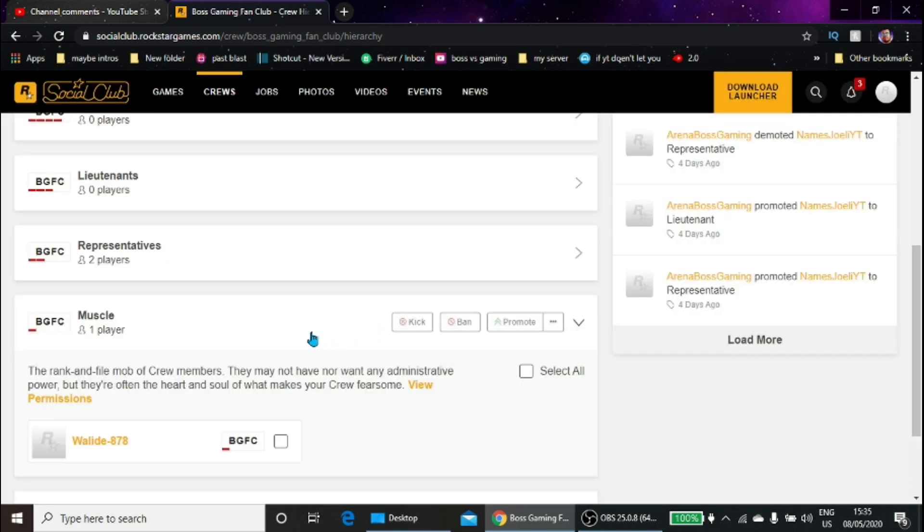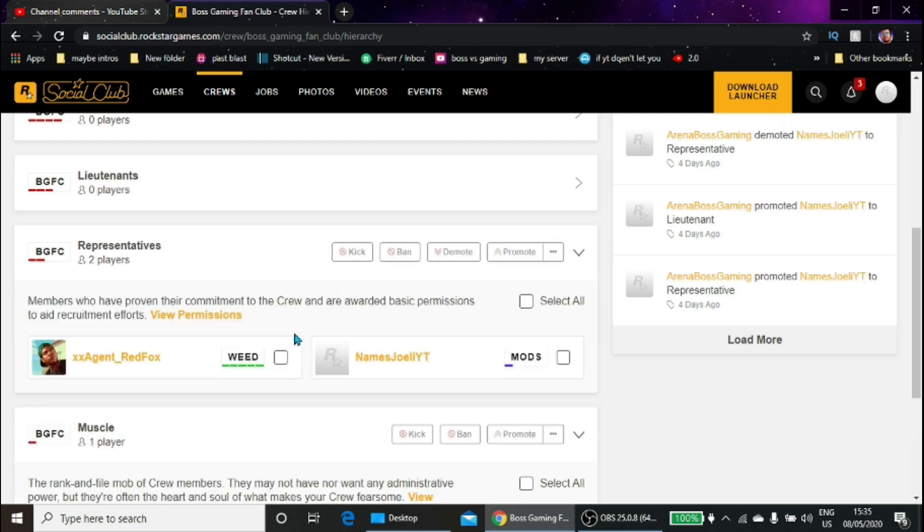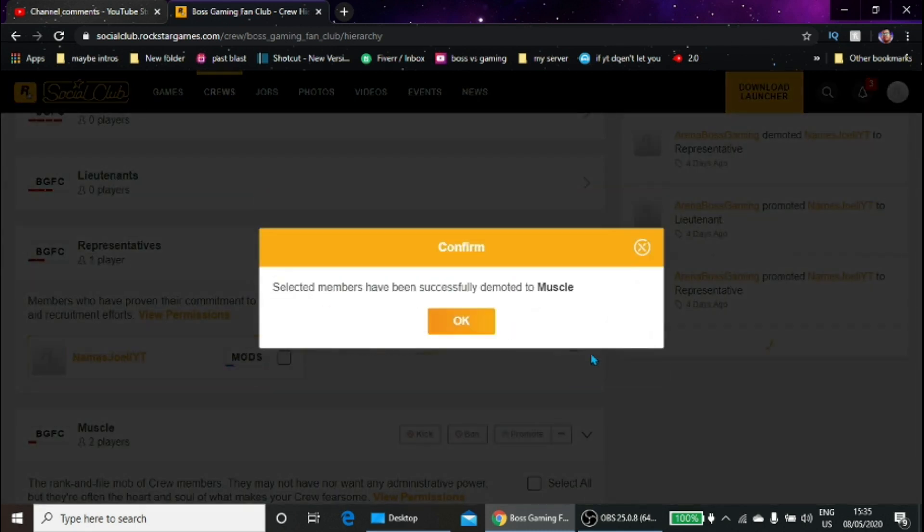Also, to demote them, you go to the rank you promoted them to, click on their name, and then click 'Demote.' Confirm.